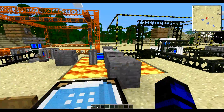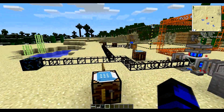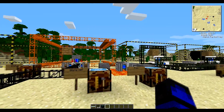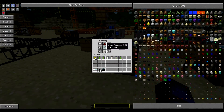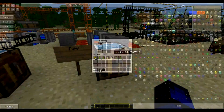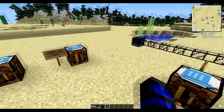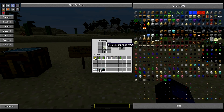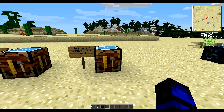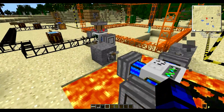A combustion engine — for combustion engines to work they need oil, lava, or fuel in them. To make a pump you actually need a mining well. To make a mining well you need six pieces of iron, an iron pickaxe, an iron gear, and a piece of redstone. To make the pump, you create tanks. This also shows how to make waterproof cobblestone piping — you take a pipe and make it waterproof by smelting cactus green.